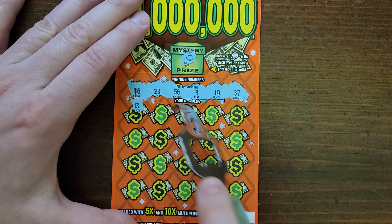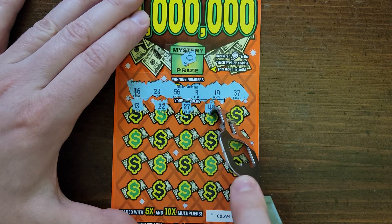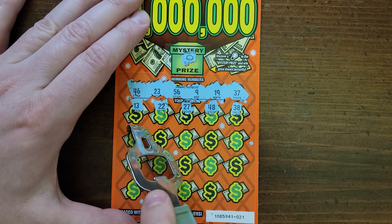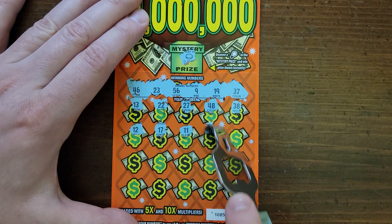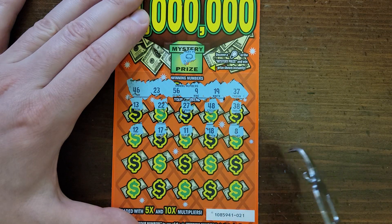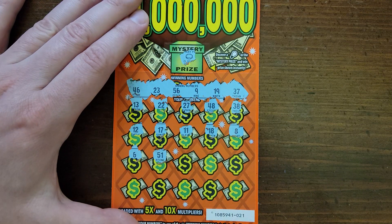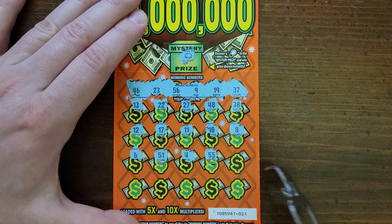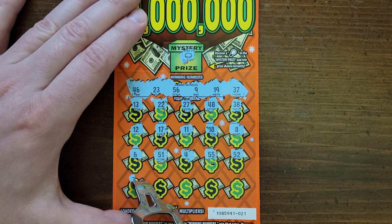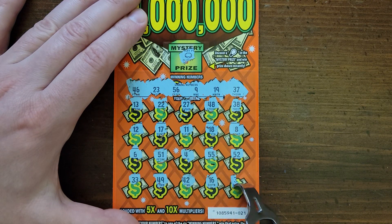Ticket 21: 13, 27, 48, 38, 12, 11, 18 — one off — 51. All right, Show Me 1 Million is not starting out very strong. That's two losers in a row.